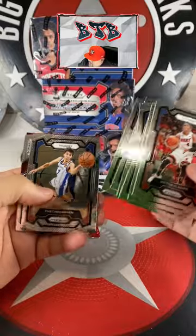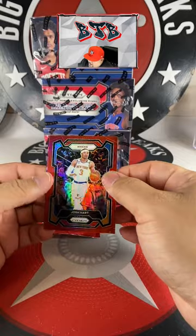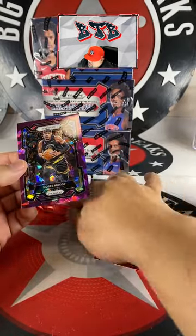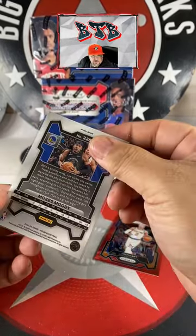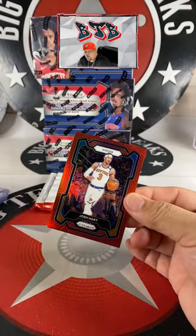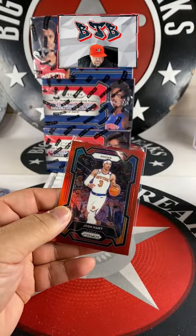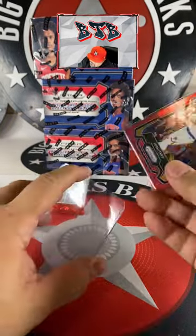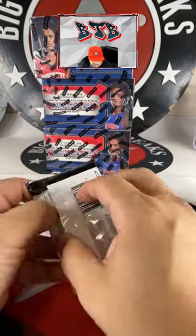Purple ice coming. Leonard Miller on the rookie, Josh Hart on the red. Warriors — Moses Moody purple ice, purple ice, purple ice number 149 — that's Corgalorg. Josh Hart red — this is the true red number 299, that's going to Christian Ramsey. You know, if you were to hit a Wimby red, you'd be banking, brother.